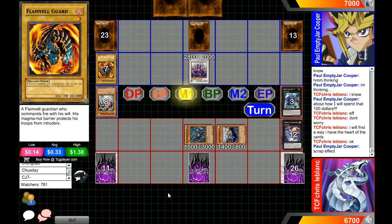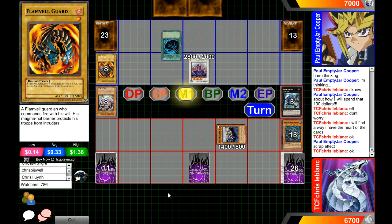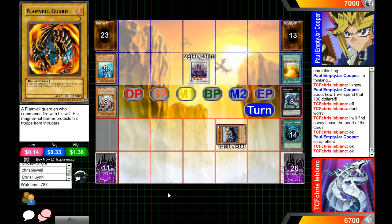He's going to activate Scrap Dragon's effect, and he can go for Scrap Dragon's effect to pop Zenmaines and pop something else. So he's going for it — but it's not a Gear Gana. All right — ouch. At this point it's not looking too good, because the problem is he can't top-deck his way out of this.